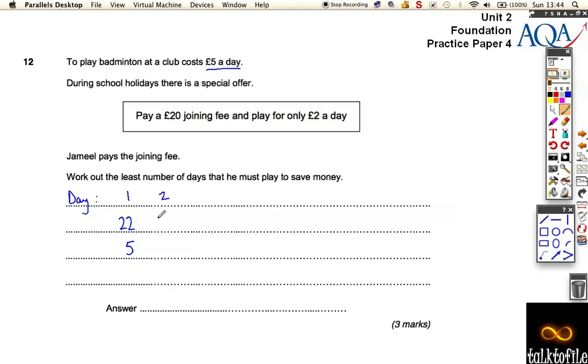After 2 days, the scheme cost goes up to £24 — he's already paid his joining fee and just pays £2 more — but if he paid for 2 days on the normal scheme, he would have paid a total of £10. On the third day, the scheme only goes up by £2, whereas the normal goes up by £5. And on Day 4, the scheme is now at £28, while the normal is at £20, so the cost of the normal is quickly catching up. If he plays a lot, it's obviously going to be better to play on the scheme, but exactly how many days is better?